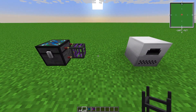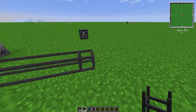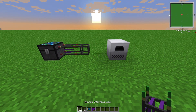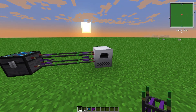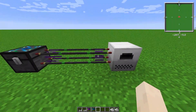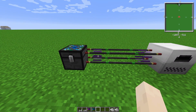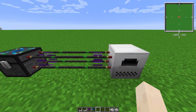An item transport pipe cannot connect on its own to this chest, so you need an interface pipe. Then we can place the transport pipe in the middle, or at any distance between two machines - that is what they are for. And then we can place the last interface pipe to connect to the electric furnace. So once you have the two machines or chests connected to each other, they will not do anything on their own. You have to give them chips, and chips are what supply the knowledge and how-to for all the pipes in the game. Without the chips nothing will actually happen.